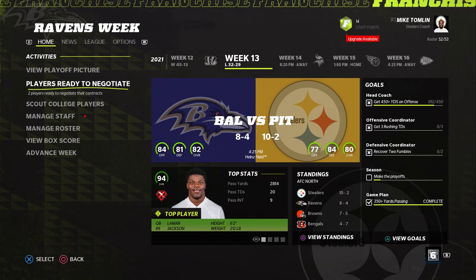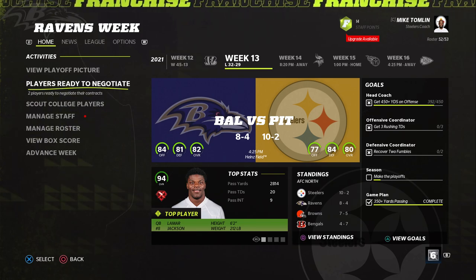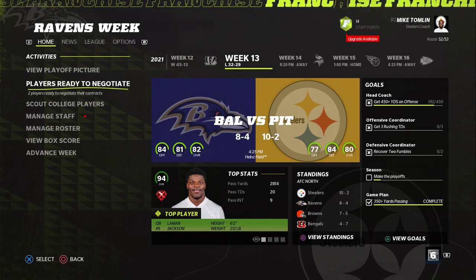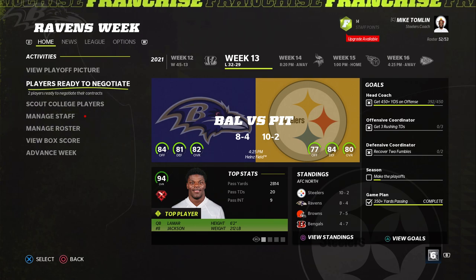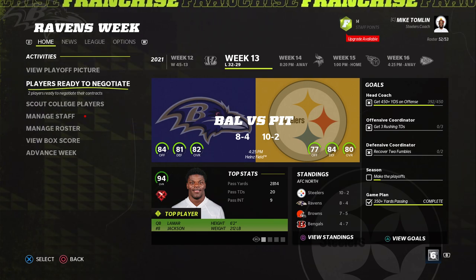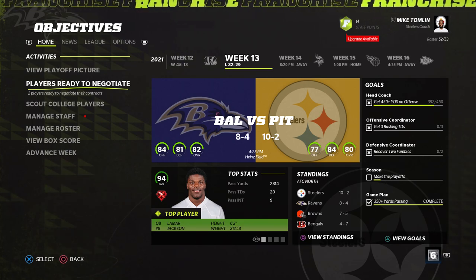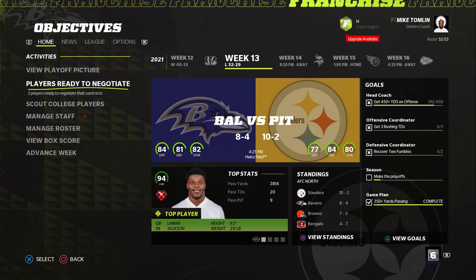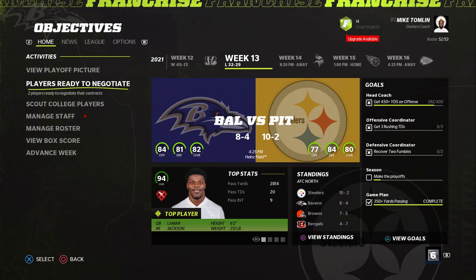Let me go back and give the grades for the previous categories. The gameplay I gave 88 to, overall presentation got a 76, the depth of the game got a 65 overall grade which was a D, and the roster got a 50 — which is an F minus, as bad as it can get. Back to franchise mode: they did add some nice additions, but they didn't add enough to make this worthwhile. They had a whole year to work on this game, and it's simply unacceptable to come into the game in the state that it's in.